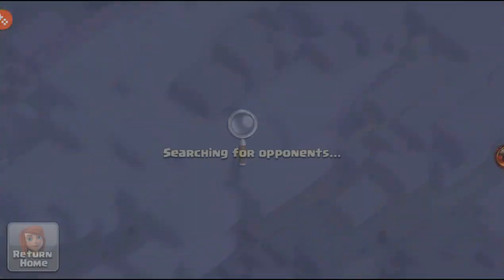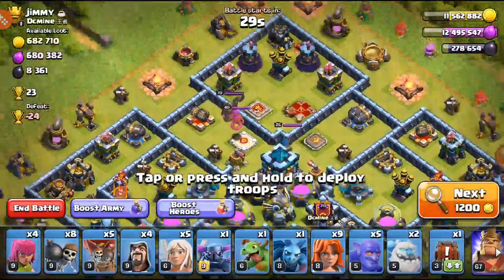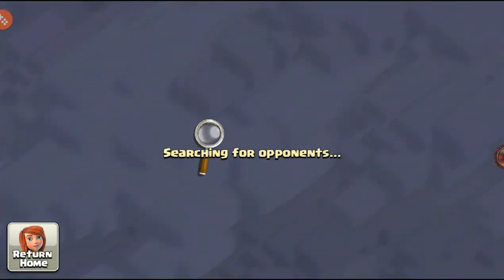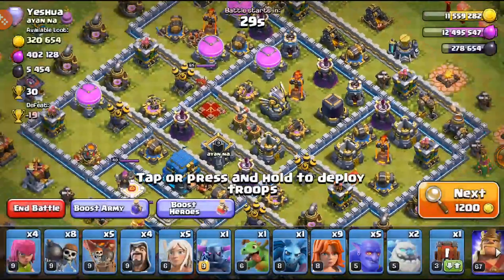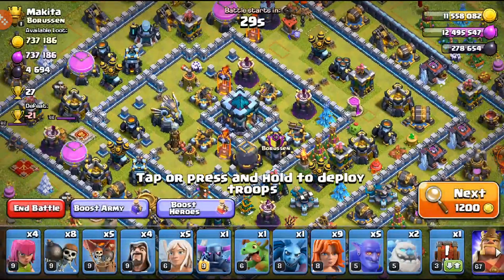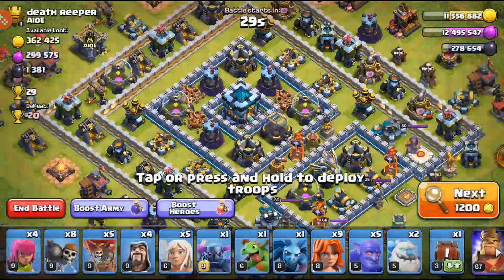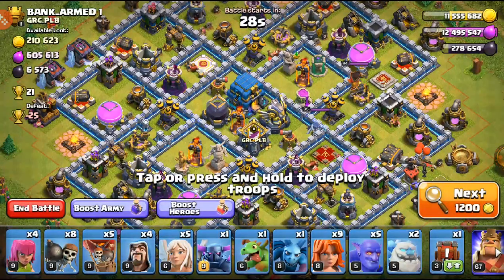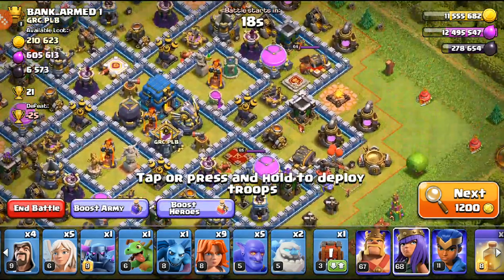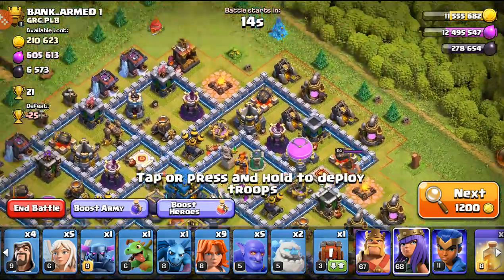When the elixir is done on the Grand Warden, we'll dump the rest into the Laboratory and walls. I want to use gold and dark elixir efficiently so that when the dark elixir is out of the Laboratory, we can spend every single drop on heroes and keep them going until they're maxed. Tower Hall 13 does take a while to complete, so it's just about keeping heroes going 24/7 — that's the life of the free-to-play player.